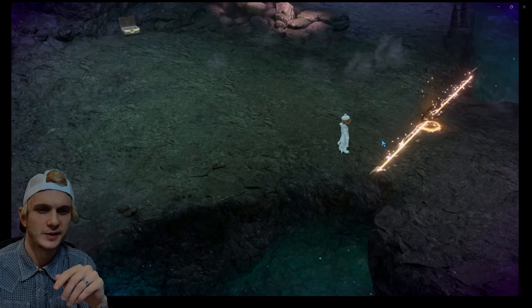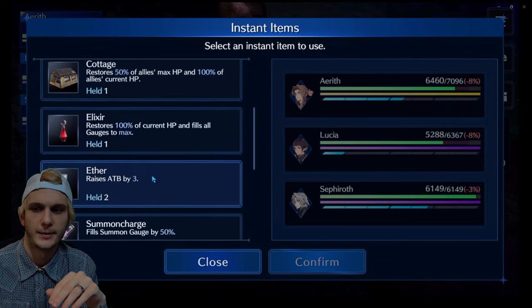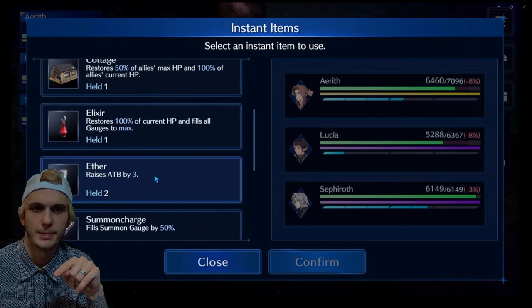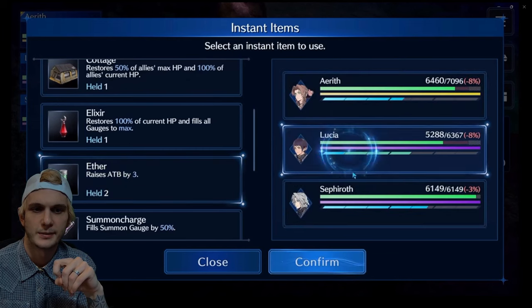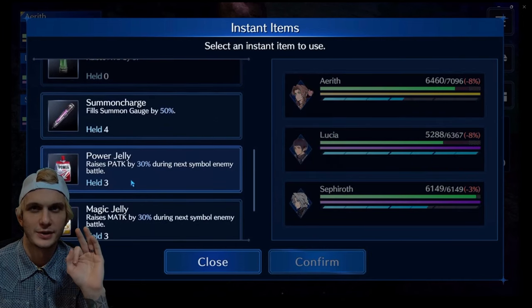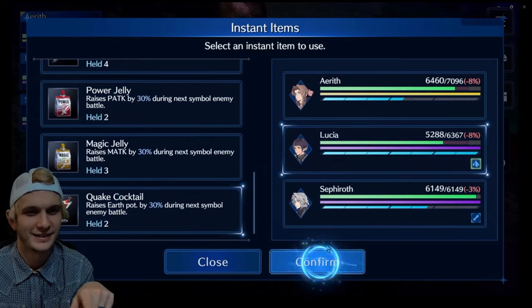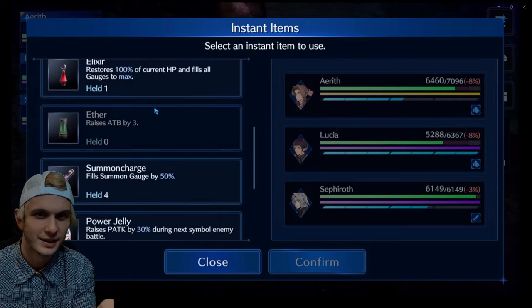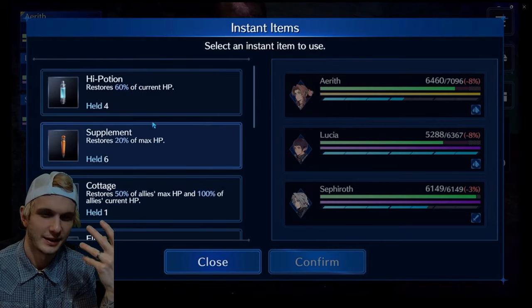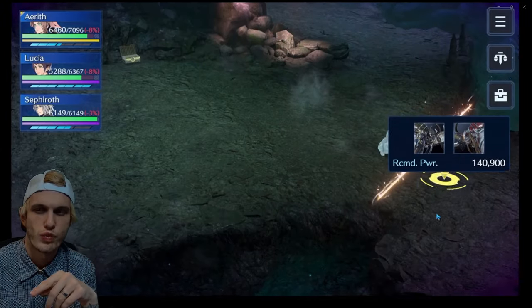I don't have any physical attack users, but I double up on Lucia because she's my main Earth DPS and these guys are weak to Earth. These guys are not susceptible to Magic Defense Down, so I don't use that here. I did put a Power Jelly on Sephiroth because of Shiva's Diamond Dust — it combines both attacks together for more damage. The physical attack-up potencies are actually going to make your summons or limit breaks hit even harder.